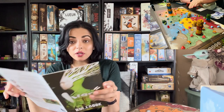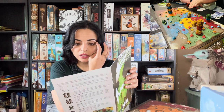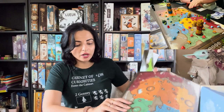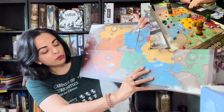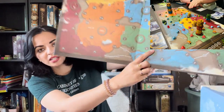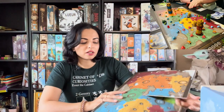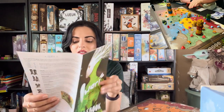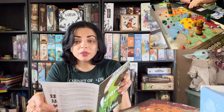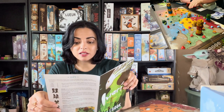For totem scoring at the end of the game: the players with totem majorities in both connected territories receive one point for each totem in both territories, regardless of color. Between territories you'll see numbers indicating connected pairs. For example, area 13 connects the blue and green regions. So you're scoring different connected areas based on totem majorities.